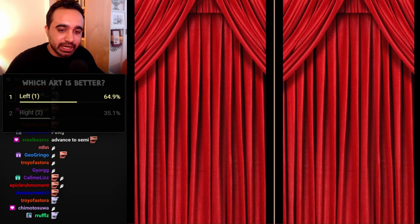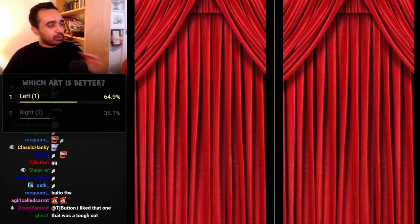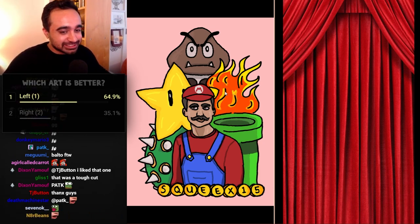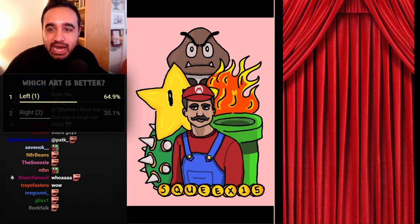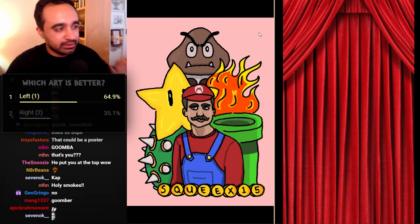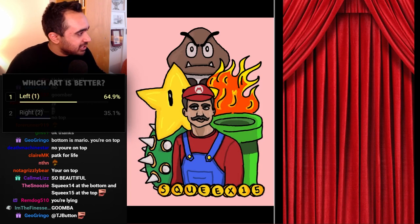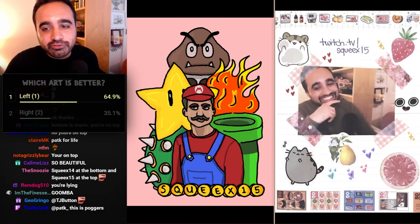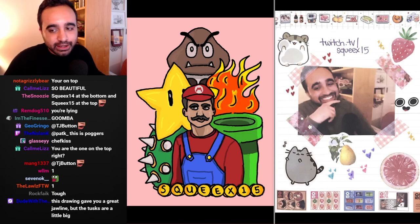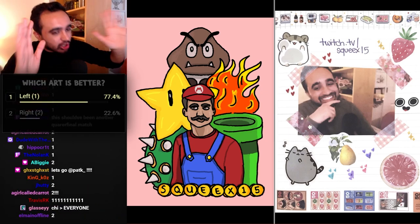Up next: Pat K versus Chimo. On the left, Pat K — oh my god, beautiful. It looks like me as Mario with a wonderful background. I'm the one on the bottom, the top is a Goomba. He also plugs Twitch.tv/Squeaks — absolutely beautiful. As a reminder, Chimo's is the very kawaii one with pushing cats and stream plug. Start the vote — and it's a handed victory by Pat K. Excellent artwork.